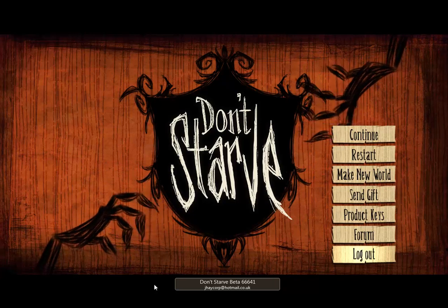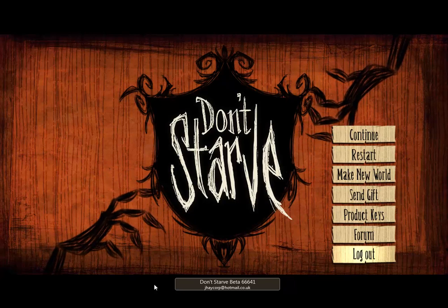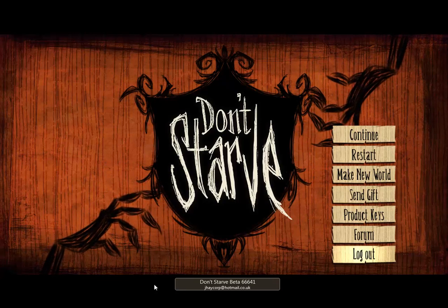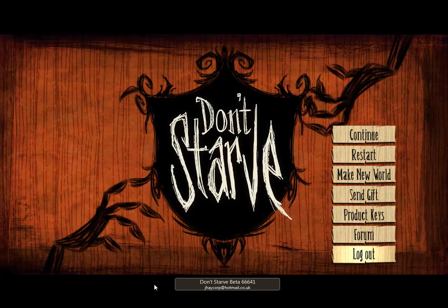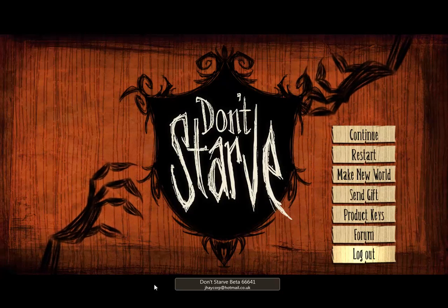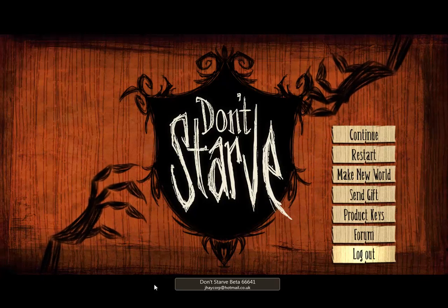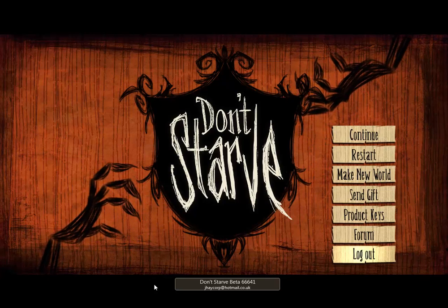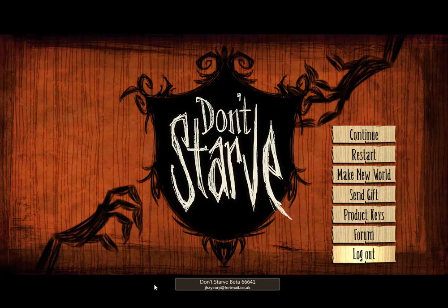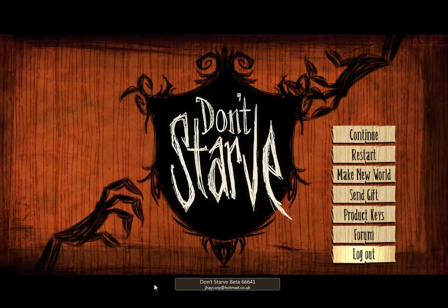It's $7 for two copies. Once you've bought it, your second copy's product key will get emailed to you, but your first copy that you've just bought will be placed straight onto the account — the Google account that you're on at the moment — so that when you're logged on to that account, you can go on Don't Starve whenever you like. And with the second account that you use the product key, you can also go on Don't Starve.